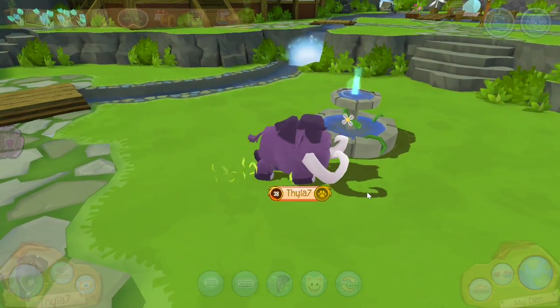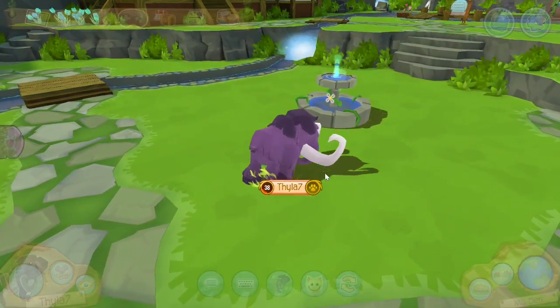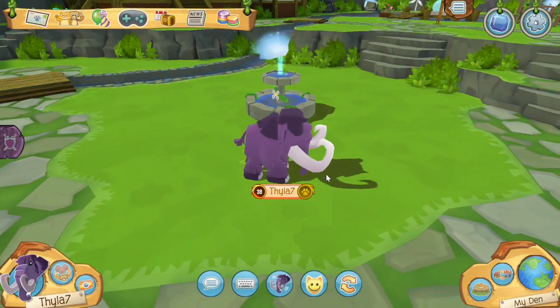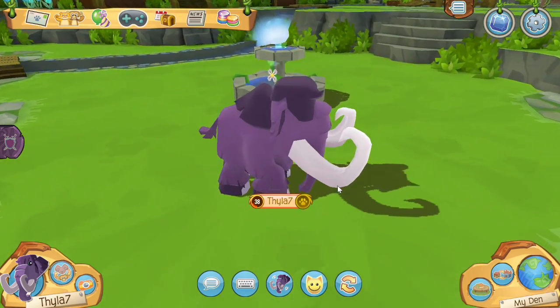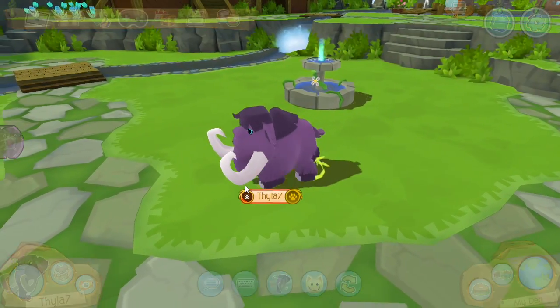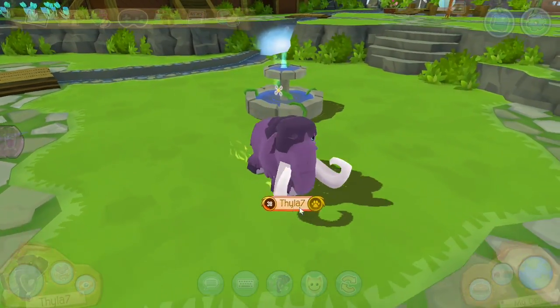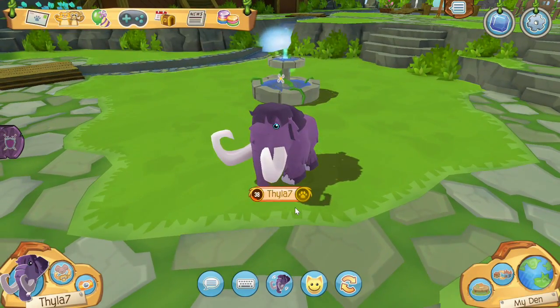This is a pretty good addition to the game. Being a mammoth, it looks like a standard elephant — and that's the thing with mammoths, they look like elephants. From what I can tell, I think this will be the first extinct creature we would have in Animal Jam, at least in this version.